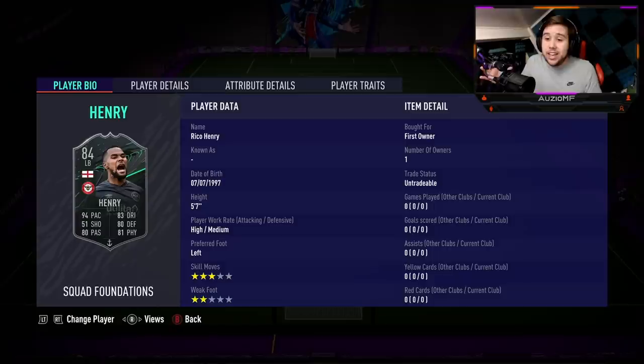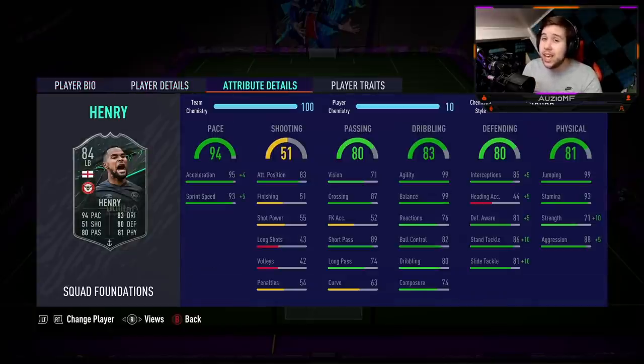The real question is, is Henry as good as the stats actually say? He is a 5'7" player, which means the tackle reach and interception reach is not great. The jumping ability is not going to be great either. Even though he's got 99 jumping, he's 5'7" — he ain't going to be winning headers against a lot of attackers anyway. He has got high/medium work rates, 3-star skill moves, and a 2-star weak foot, which could be a little bit worrying.